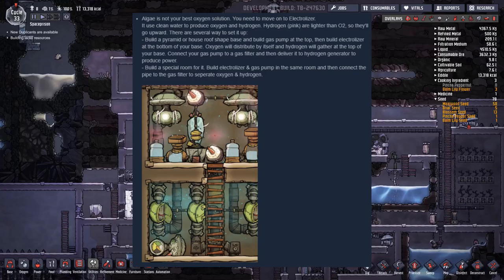Connect your gas pump to a gas filter and then deliver it to a hydrogen generator to produce power. Or build a special room for it: build the electrolyzer and gas pump in the same room, then connect a pipe to the gas filter to separate oxygen and hydrogen. There is a picture showing both setups.